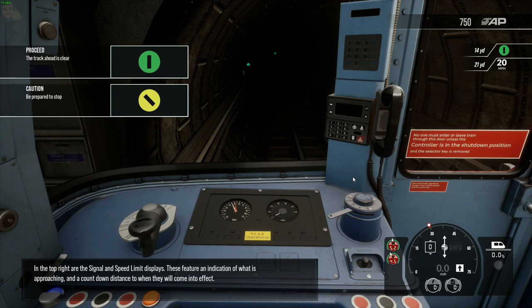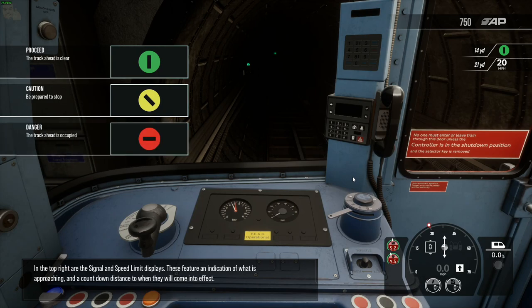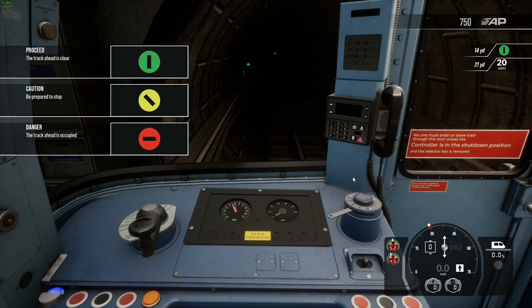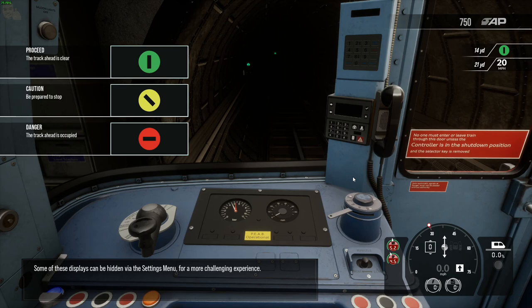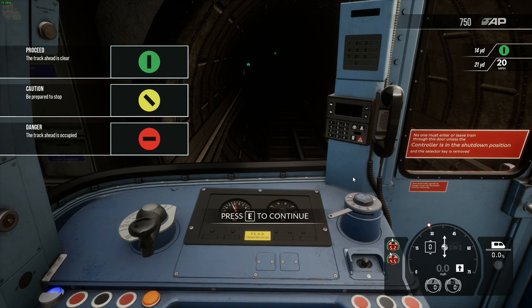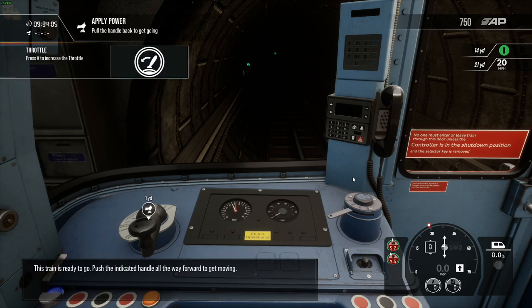In the top right are the signal and speed limit displays. These feature an indication of what is approaching and a countdown distance to when they will come into effect. Some of these displays can be hidden via the settings menu for a more challenging experience. This train is ready to go. Push the indicated handle all the way forward to get moving.